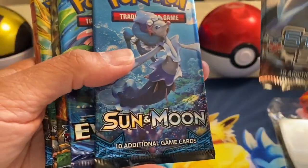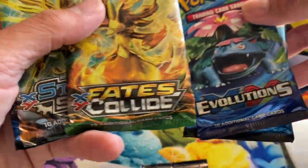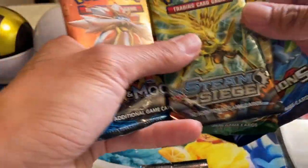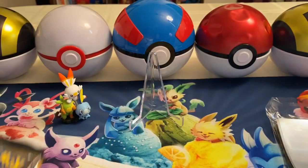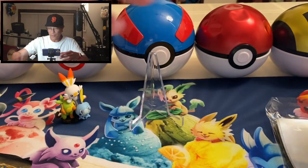All right, let's grab these packs. Okay, we got Steam Siege, Sun and Moon, Evolutions, Fates Collide, Steam Siege again, and Sun and Moon. All right, I will grab the code cards for you guys — let's get that code card. There you go, good luck.